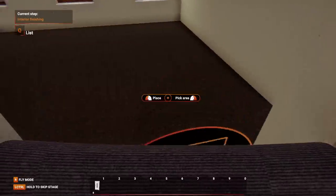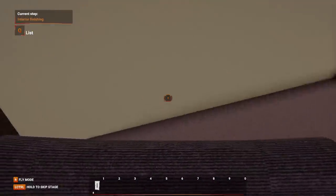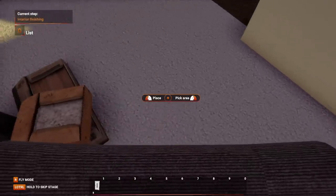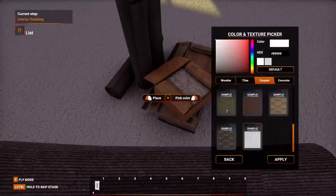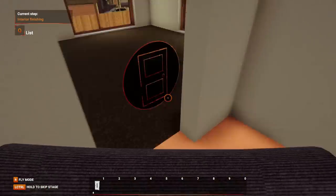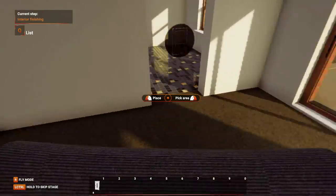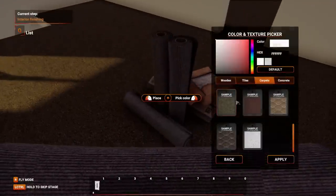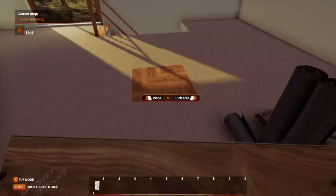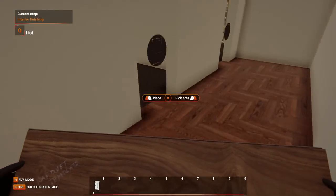We'll put carpet in here. I don't have a lot of options for the carpet. I don't like that. Our bedrooms are just going to have this. The bathroom's already set. Concrete — definitely don't want concrete. Give me some different kind of wood here, give me this. All right, so we have our floors up here. All done.